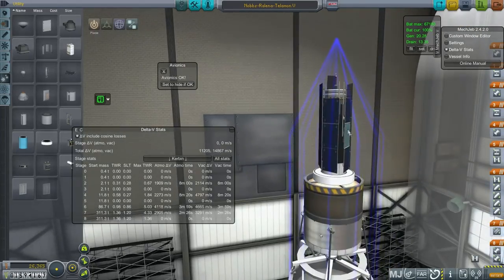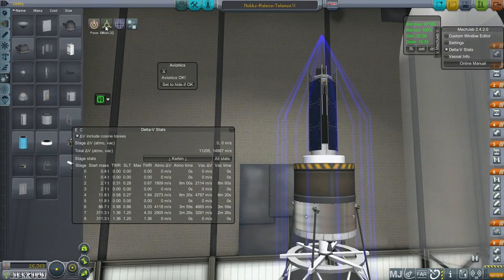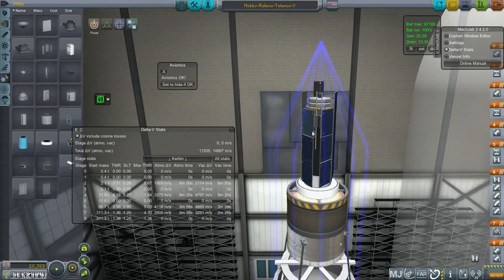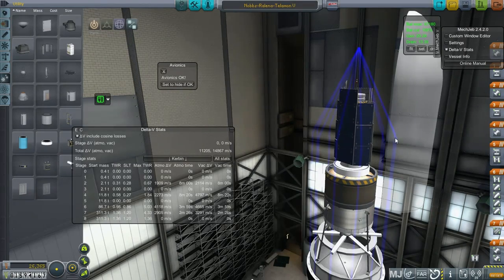The problem is that they are attached to the procedural tanks and I use the offset tool, so there's no guarantee that they're going to remain facing like this once we leave it. But for now it'll be alright.